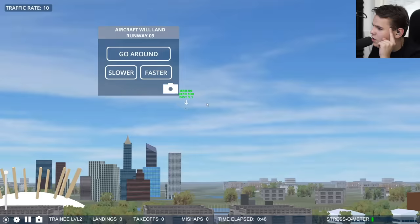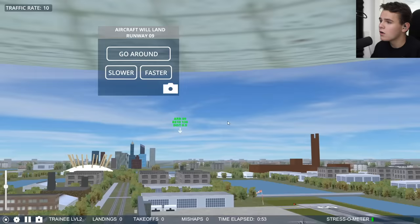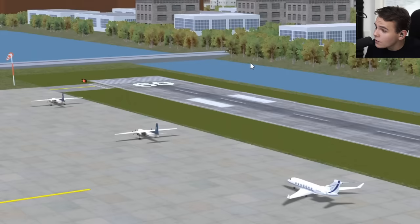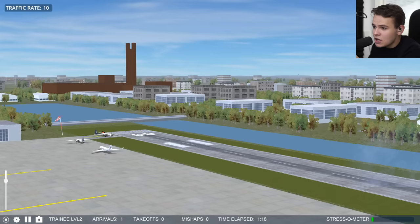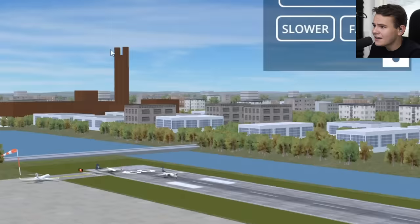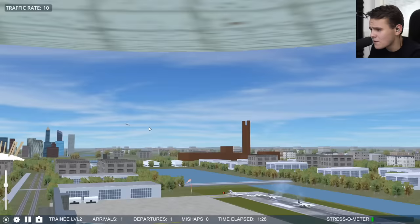We already have some traffic coming in - looks like a Beechcraft coming in for a landing. We can tell it to go around, go faster, or go slower to sort the traffic. All those planes have no brain - if I tell them to take off and crash into the Beechcraft, they will do it. There's an A320 coming in - that plane is way too big for London City! Come on, take off before it comes in.